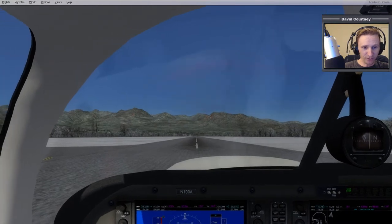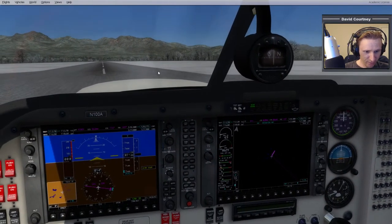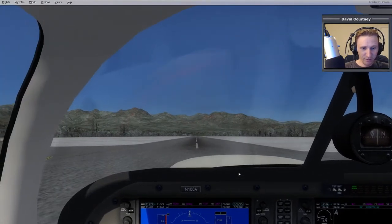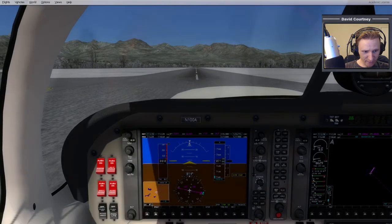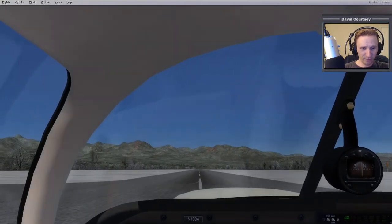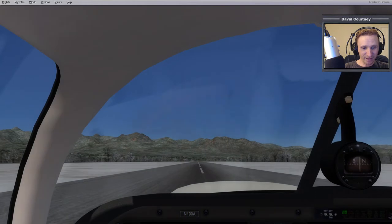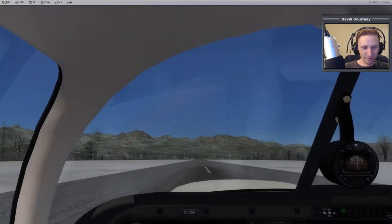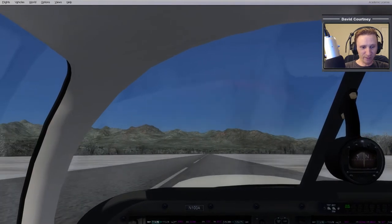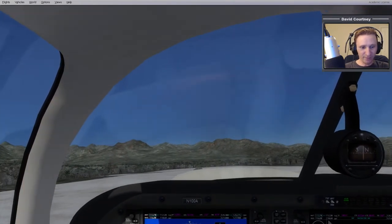Let me set the elevator trim where I need it — I'll set it in the middle. Okay, now we're going full power. I've got to remember there's a lot of torque. I've been in real planes a number of times — small planes — and I just don't remember there ever being that much torque. Of course I've never piloted a plane on the runway, so maybe it's realistic, but from the standpoint of the co-pilot or passenger I've never felt a plane pull so hard to one side.